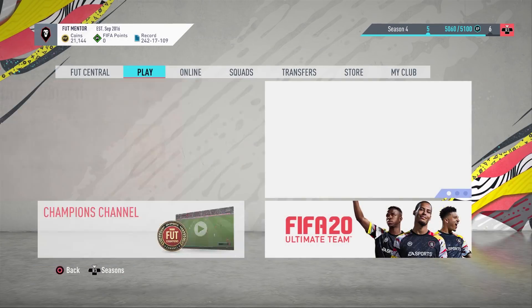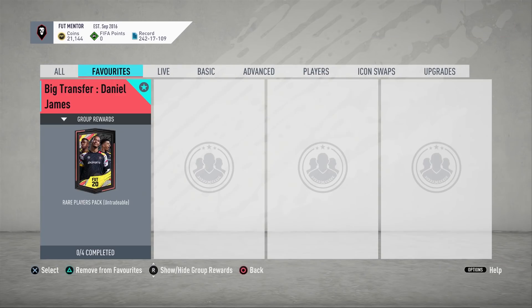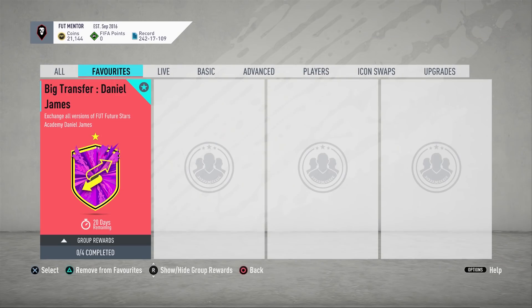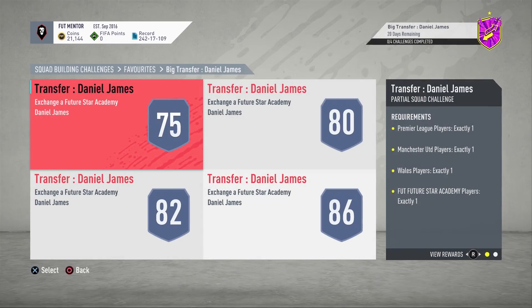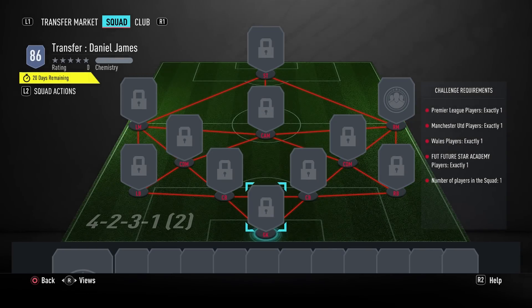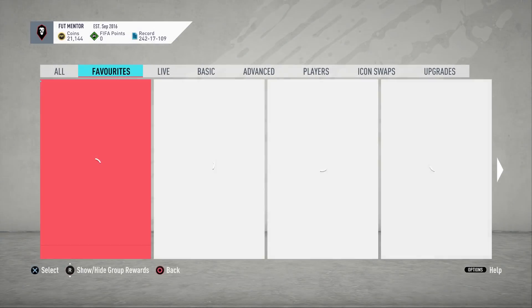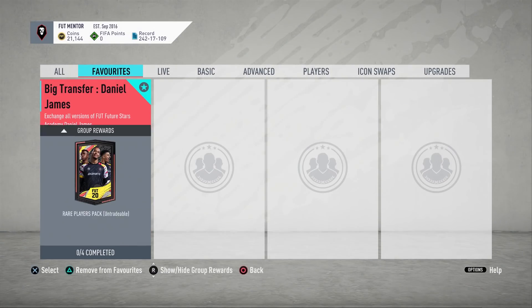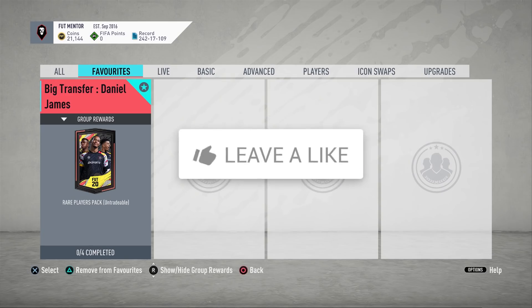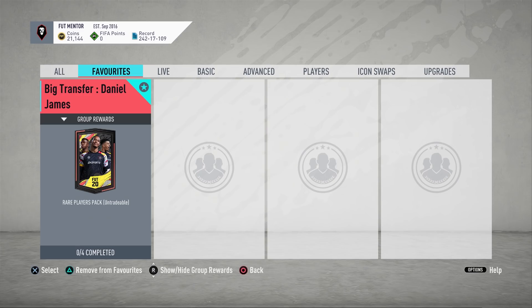Taking a look at the SBC: EA Sports made this so you can put in your old card instead of discarding it. At the end, if you don't like the 86-rated Daniel James, you can submit him and be awarded with a 50k pack — but it doesn't really seem like a great return for all the time you've put in. It's just an option available to you.